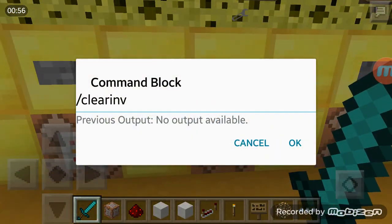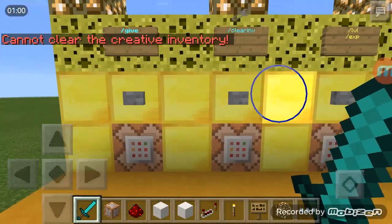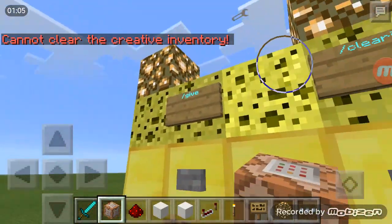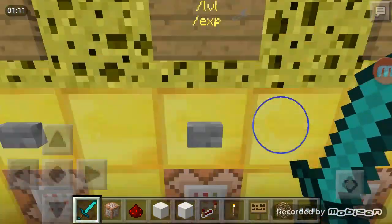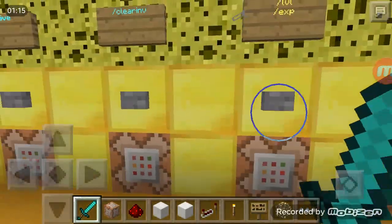Next is /clear to clear your inventory. I'm doing it in creative but it will work in survival too. These command blocks cannot be crafted. Next is /level — so /level 6666 gives you that level — and /exp does the same thing only it gives you experience points instead of levels.